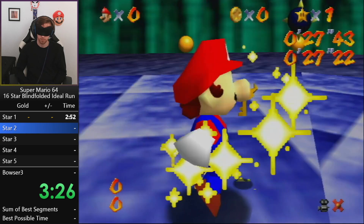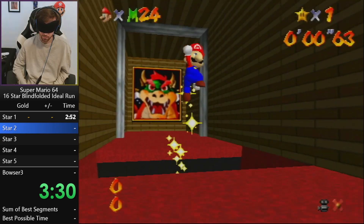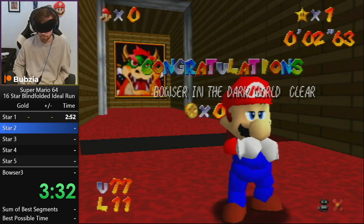I'm still debating — I might actually go for a Bowser throw but with a tiny bit slower setup where we spin him more often. Otherwise, we also have new strats in Bowser 1 that make it pretty fast.